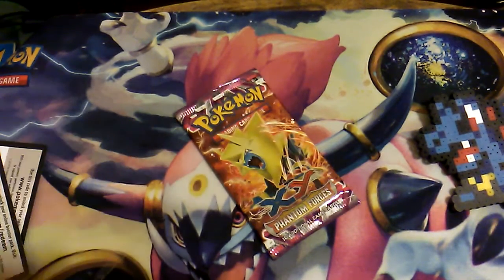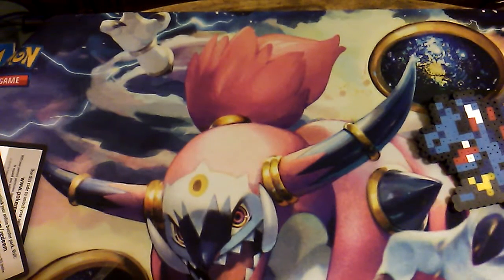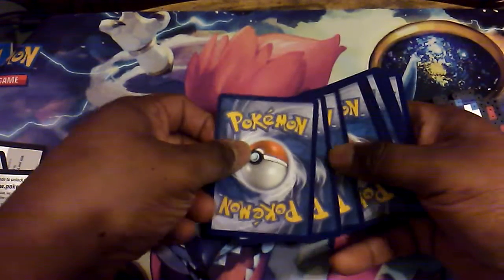Now we move on to the Final Forces — the Feraligatr quest continues. I'm probably going to make a title card for this if I don't find it this time. Here's the code card again — pausing for you to grab the code. Let's see what we get.